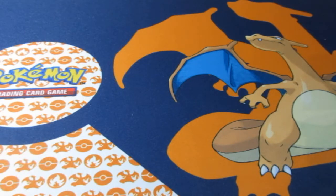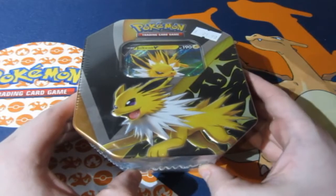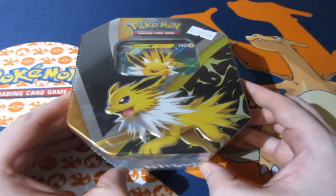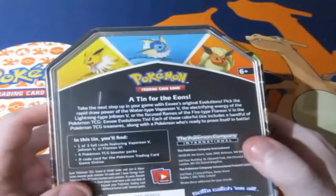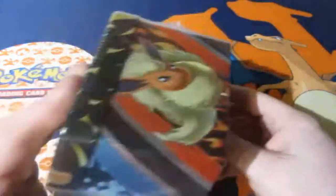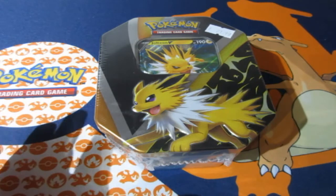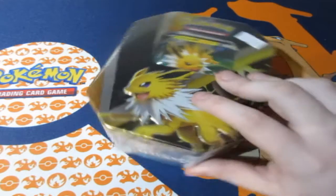We're opening up the Eeveelution tins today. For the next three pack opening videos we are doing the tin battles — that is of course Jolteon versus Vaporeon versus Flareon. If you guys are new to the channel, from Geekretreat, or from around the world, hello! Make sure you subscribe.